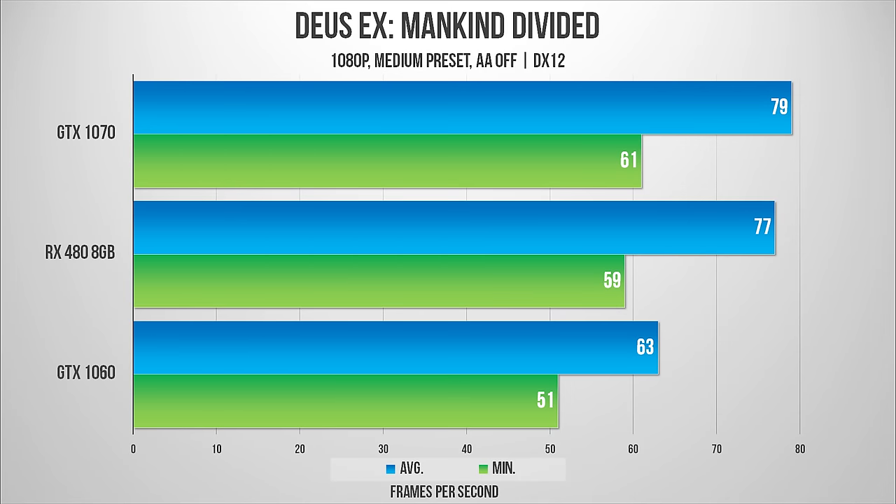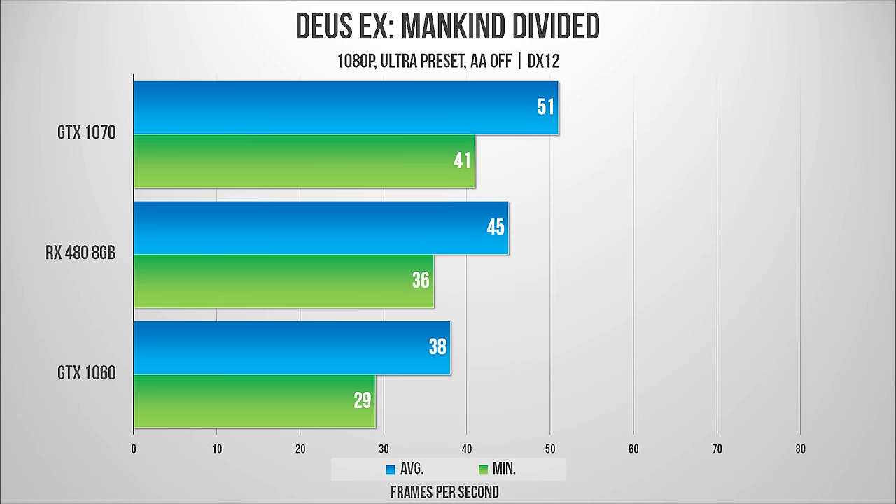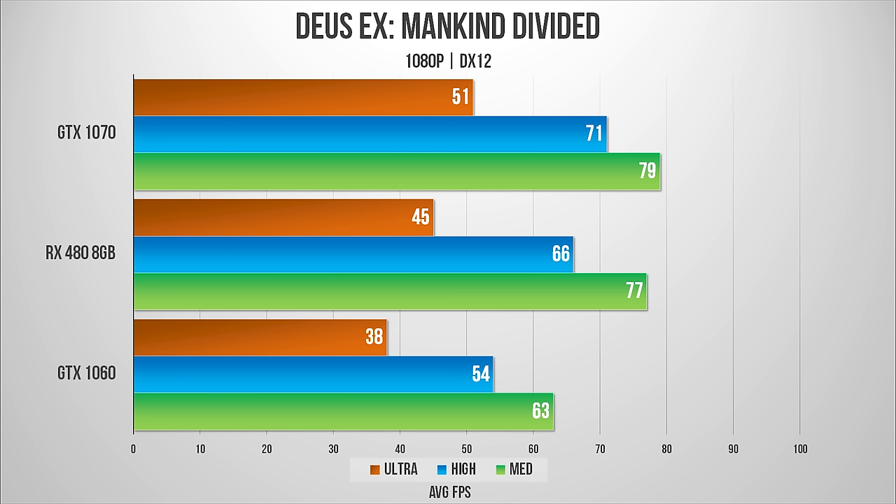Now let's enable DX12 and run the same benchmarks — and check this out. The RX 480 is doing so much better. We're getting 22% better average FPS at medium and high and 18% better FPS at ultra settings compared to the GTX 1060. So we're almost approaching the GTX 1070's performance here.